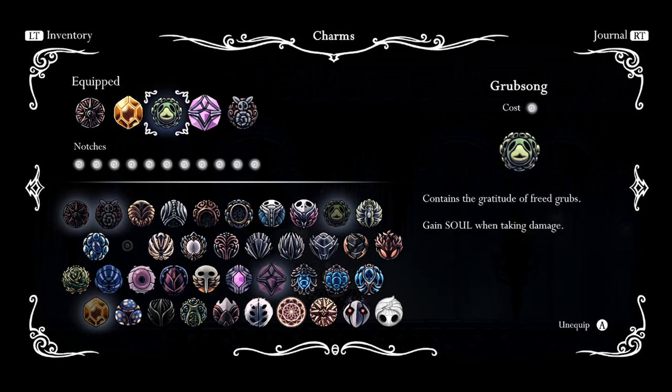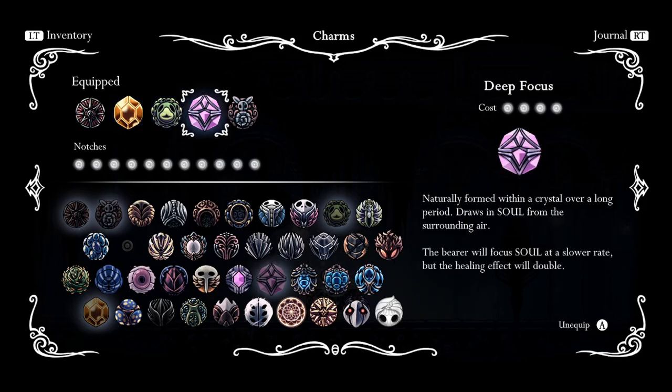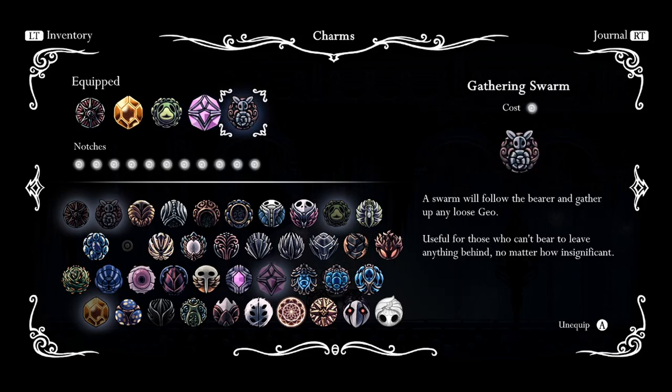Grubsong works really well with Hive Blood because if you get hit by something and then you get hit by something else, over time you are going to be gaining soul and be able to heal up that extra one that Hive Blood doesn't cover. Deep Focus gives you two masks of healing instead of the individual one, which works out because we're moving slow and just exploring. Gathering Swarm because we had one extra notch space and why not gather up the extra geo that might get lost along the way.